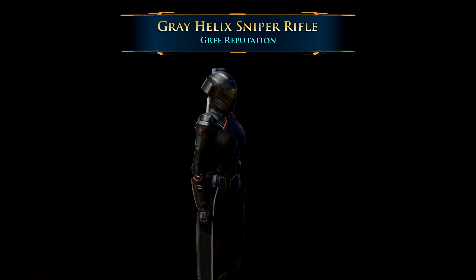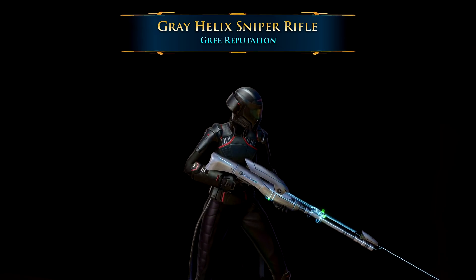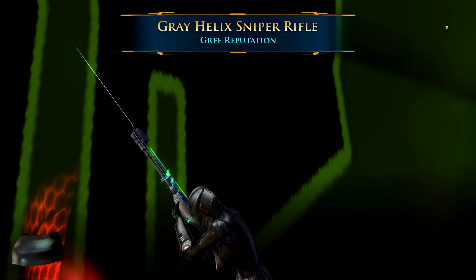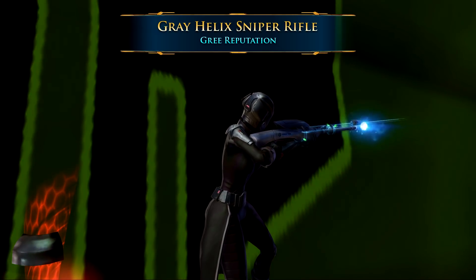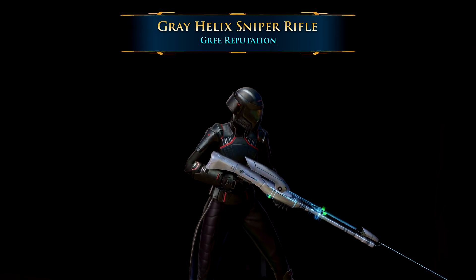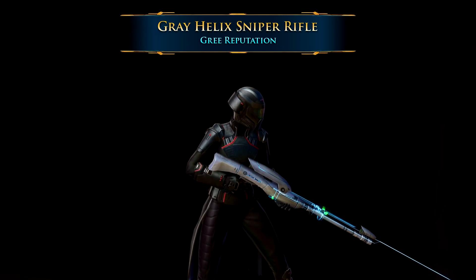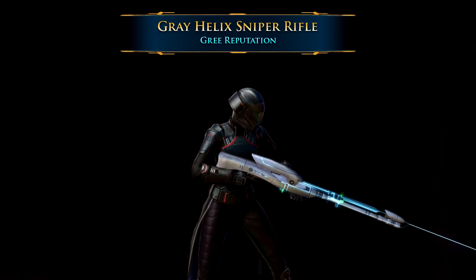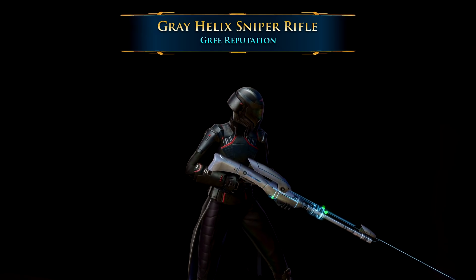The other Reputation Sniper Rifle in this category is the Grey Helix Sniper Rifle from the Gree event. It's quite expensive at 24 Grey Helix components, and like all Gree weapons it requires Champion Rank with the Gree, so you really have to work your way up in the event to earn it. What makes it very unique is its beautiful built-in animation representing Gree technology — it has aqua blue scan lines, a laser sight, and little bits of green highlights in the heads-up display. The Gree are a bit mysterious.